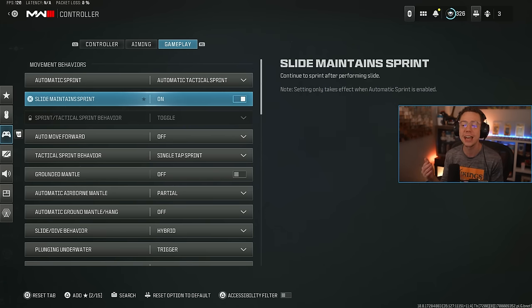Slide maintain sprint is something they updated post-launch. I like having this on because it makes it feel like I'm never getting any dead slides whatsoever when I'm trying to slide cancel. Previously with this off, it just felt awkward and kind of clunky. So that's something I would recommend turning on.